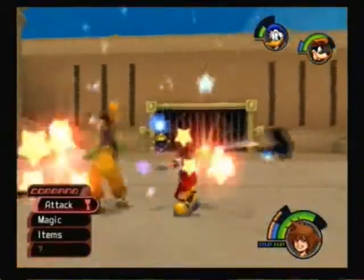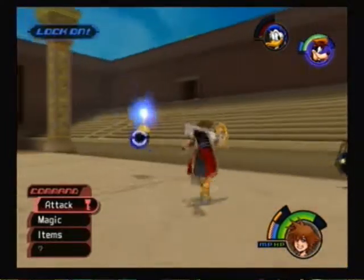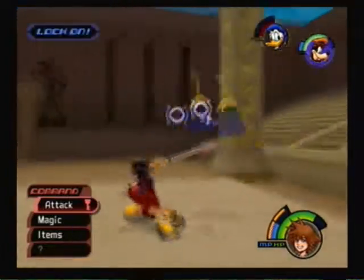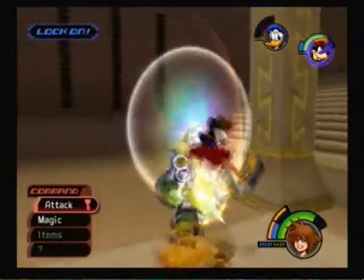So here, just cast Thunder right off the bat and they'll get rid of most of the shadows. Whenever these blue guys jump back, they're gonna use a magic spell on you, so just dodge roll towards them and pick one of them and fight that one, because they get knocked back pretty easily.